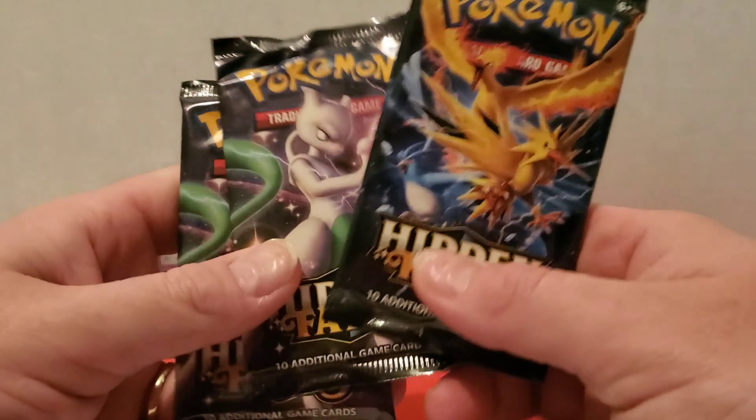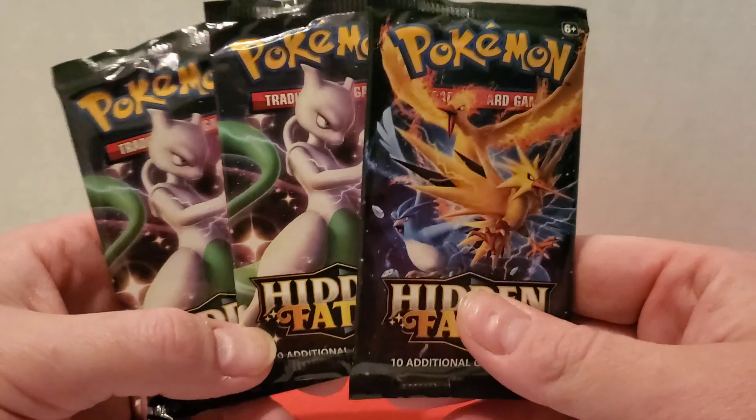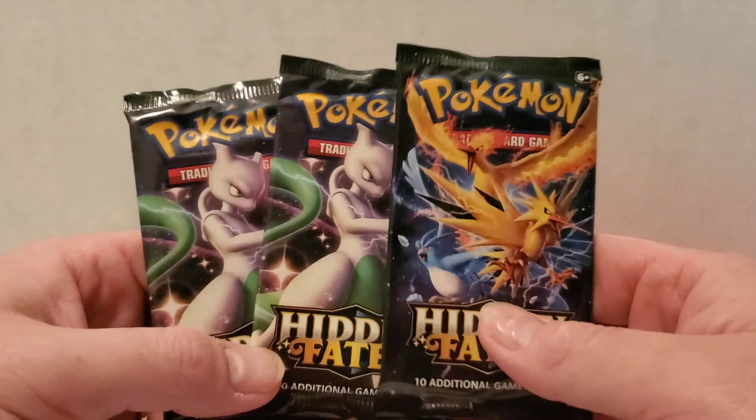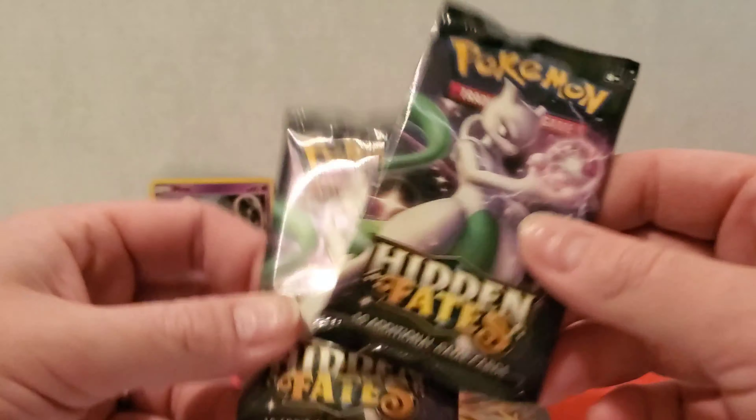And then we have our three booster packs. We got the Legendary Birds and two Mewtwo. No Mew in this one, so let's go ahead — we'll save the Birds for last and open the two Mewtwos first.